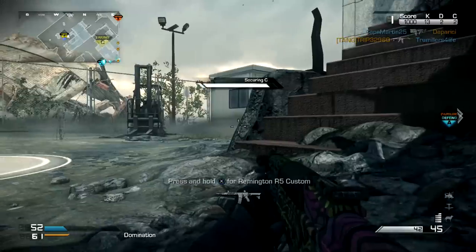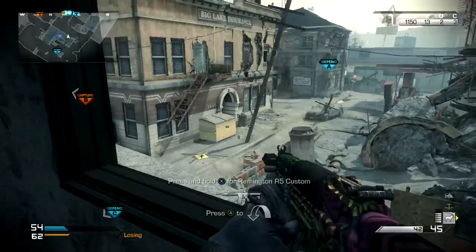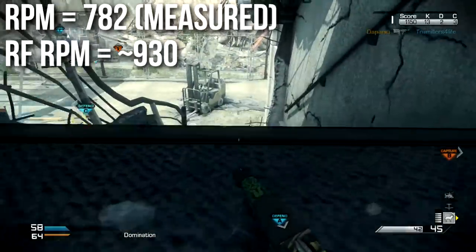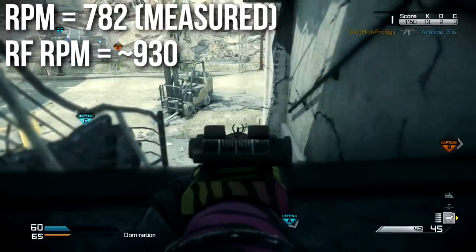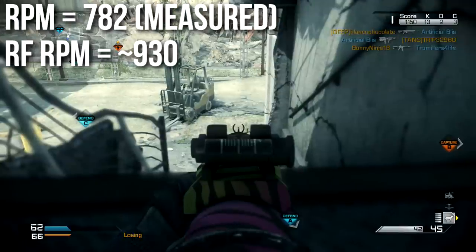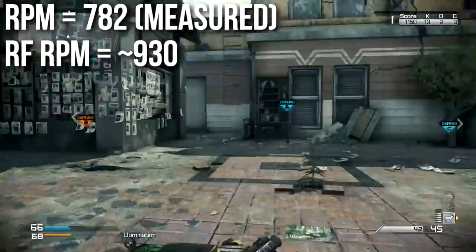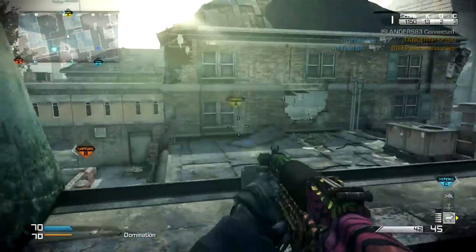One of the other competitive things about the Vepr is that it fires faster than the other heavy SMGs such as the MTAR and the Vector, which shoot at about 720 RPM. The Vepr fires at 782 RPM — and to note, while stat sheets online show something like 815, we know Call of Duty Ghosts rounds these numbers down, so in practice it's about 780. When you put Rapid Fire on it, it fires at approximately the same speed as the B-Zone or the CBJ, around 930 to 950 RPM depending on your setup.